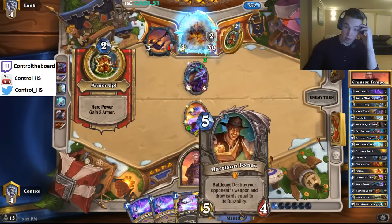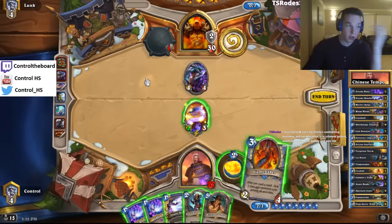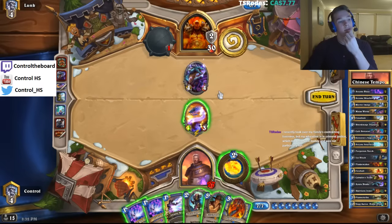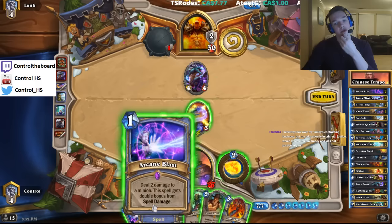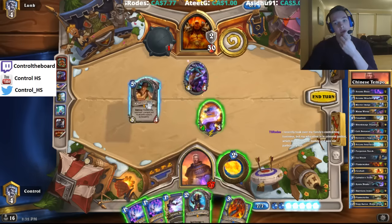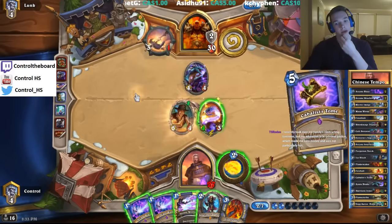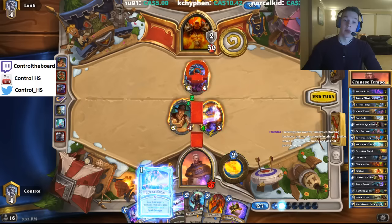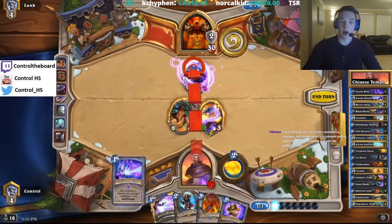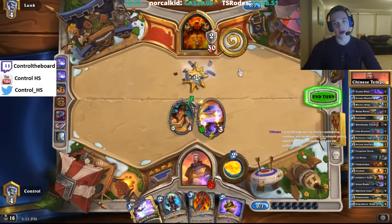This is a little bit unfortunate because we can't actually Harrison Jones, Bloodmage Thalnos, and Arcane Blast the 4-3 all at the same time. But I think we're fine with using Double Arcane Blast here, honestly. Drawing seems good. Cabalus is a good card against this deck. We're going to have a 6-3 Mana Wyrm — very comparable to a card like Tunnel Trog right now, just snowballing really fast.